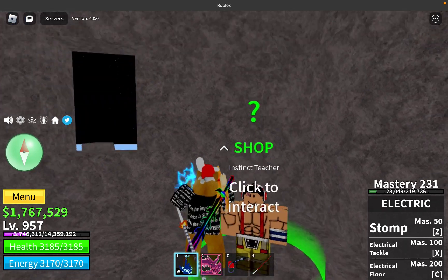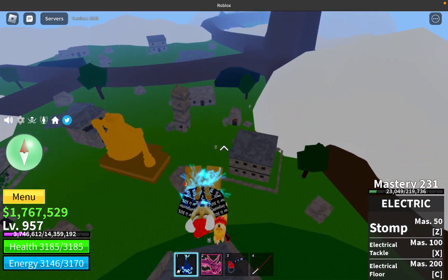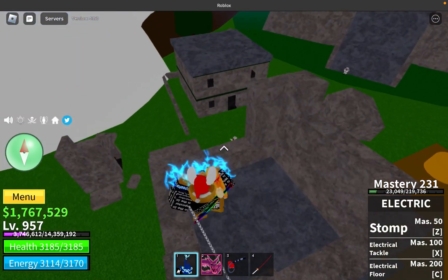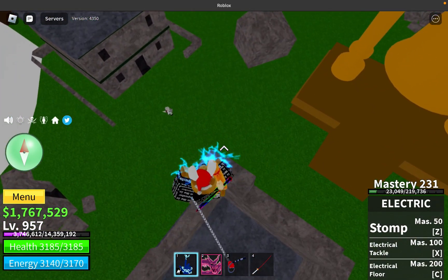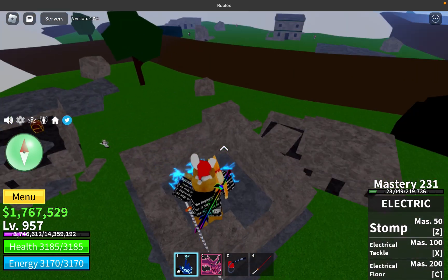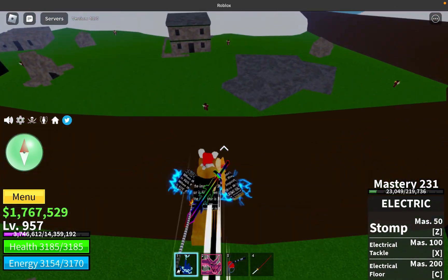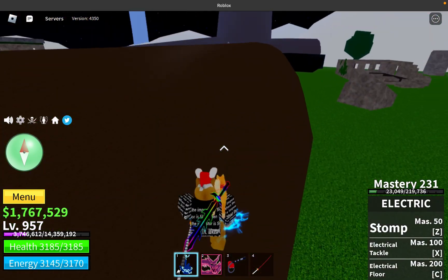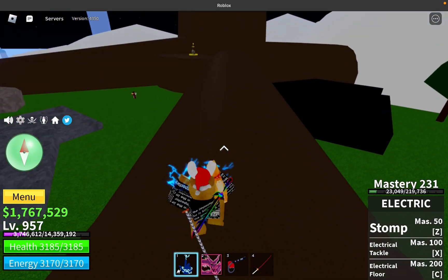Now if you have a Logia fruit, it will be harder. So if you have a Logia fruit, here's what you can do: you can go to an island that's a lot higher level than you, so you don't have a Logia effect towards them.